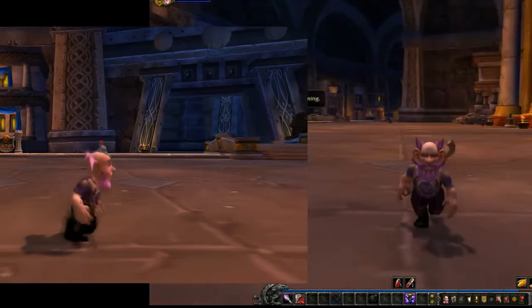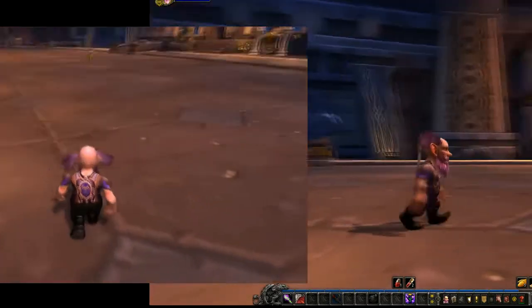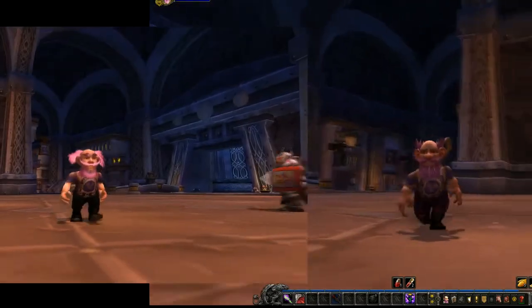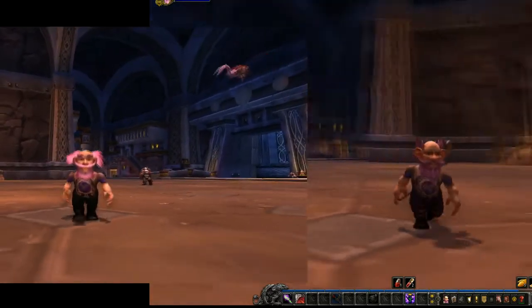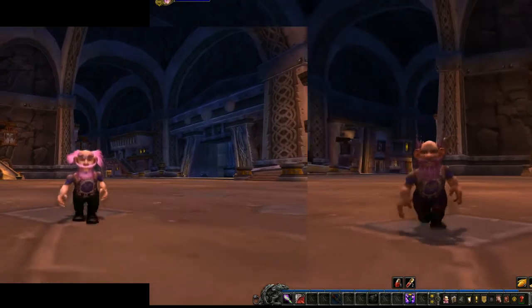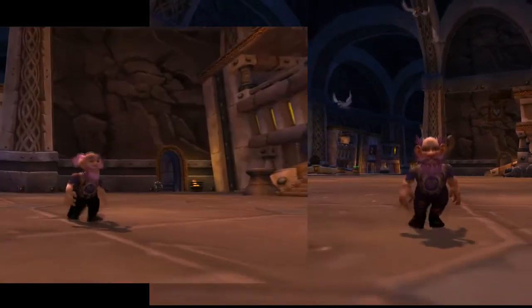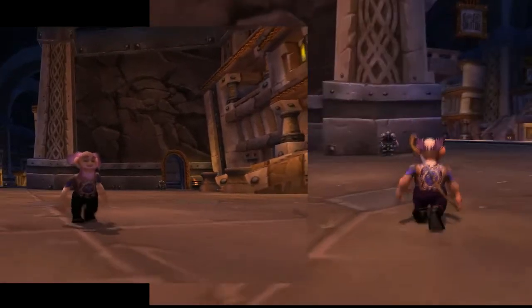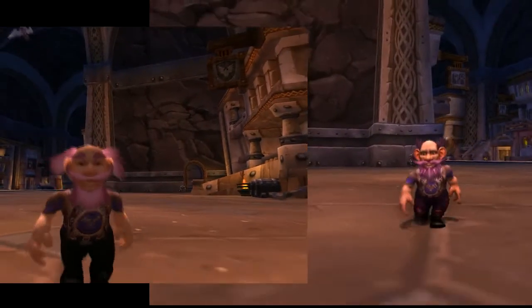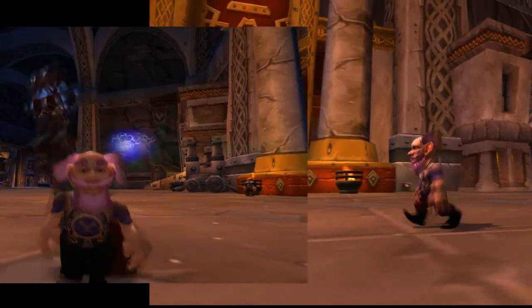Now you can see them in comparison and you can make up your own mind. But you can see the proportions are the same. The arms and the hands are still the same — the hands are very big. The ears seem to stick out more on the WoD Gobby Gonk. And the moustache animates as he walks; the moustache sort of dangles. So there's a little bit more happening there. And the original Gobby Gonk had a younger looking face.